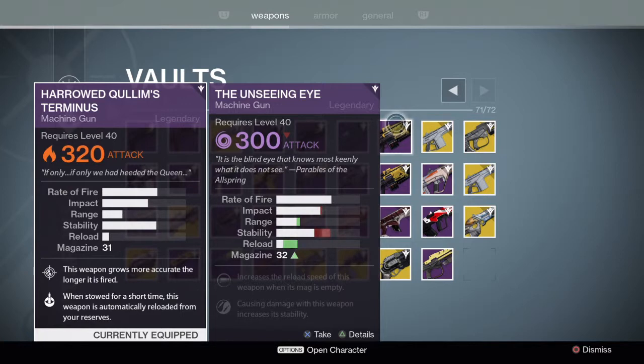I guess it's to each his own — it's your choice. But the more stable a gun is, the better it's going to handle. The Unseeing Eye still has that extra bit of range, but now it has slightly less impact. I've seen both of these a lot in the Crucible lately.